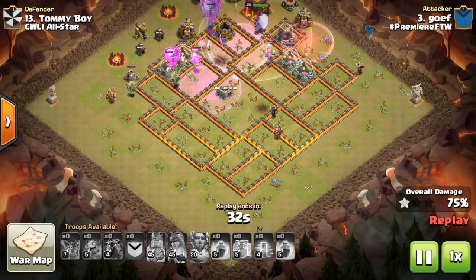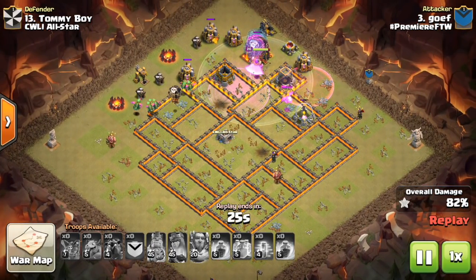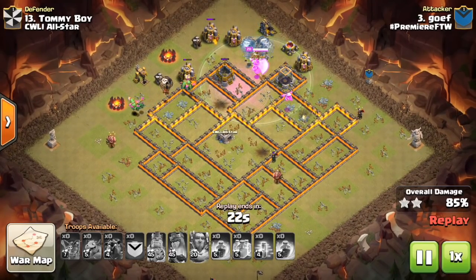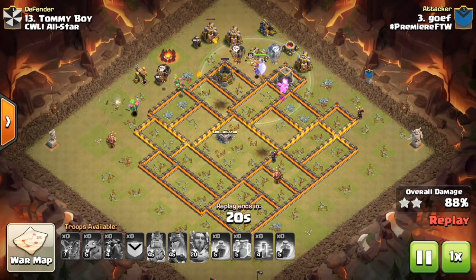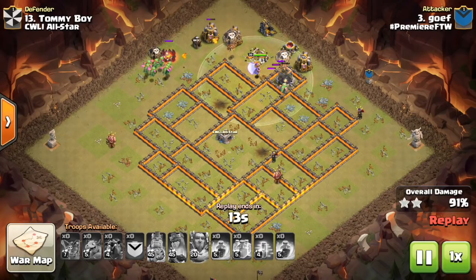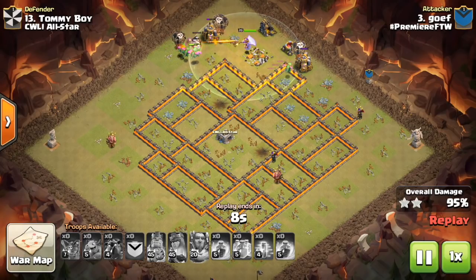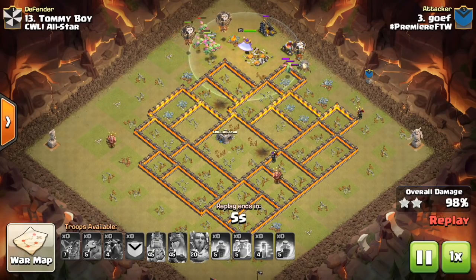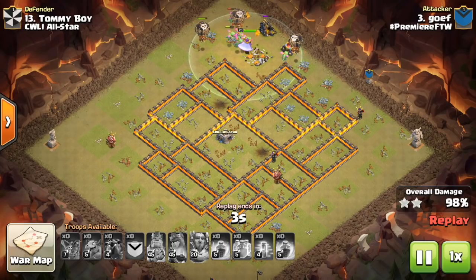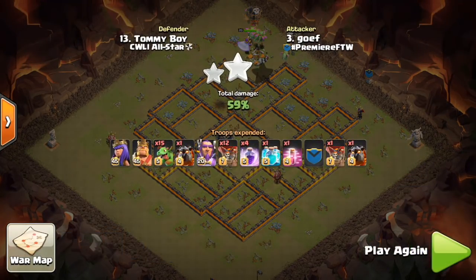Once they do start to run out and one of them is alone, it automatically gets that baby boost — and if the baby dragons start to go down they get even more powerful, which is part of the strength of this attack. Look at how many baby dragons he still has up. They're faster than dragons and attack quicker too, so they're a little bit more efficient and I think often a better option at Town Hall 11. Pretty much the only difference is instead of 7 or 8 dragons you have 15 baby dragons — besides that, almost the exact same attack. Go ahead and experiment with that.